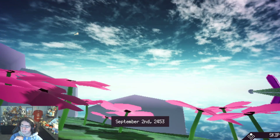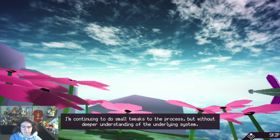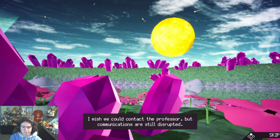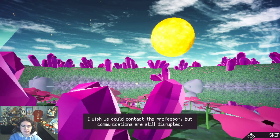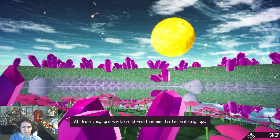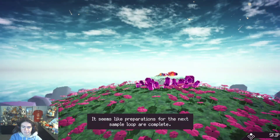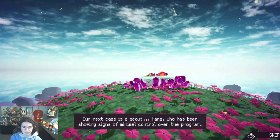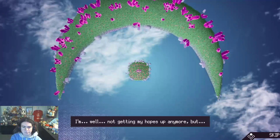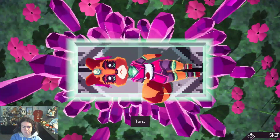September 2nd, 2453. Voice acting! 'Almost a full year of simulations with no tangible results. I'm continuing to do small tweaks to the process, but without deeper understanding of the underlying system. I wish we could contact the professor, but communications are still disrupted. She would know what to do — she is responsible for this whole situation after all. At least my quarantine threat seems to be holding up. Our next case is a scout, Hana, who's been showing signs of minimal control over the program. Commencing sample loop in 5, 4, 3, 2, 1.'